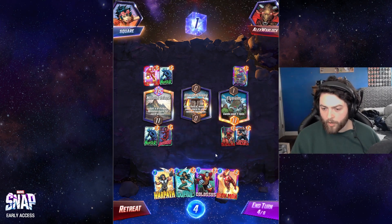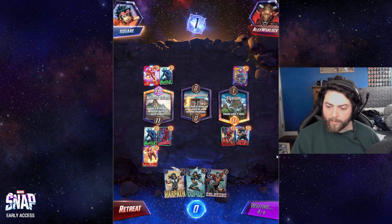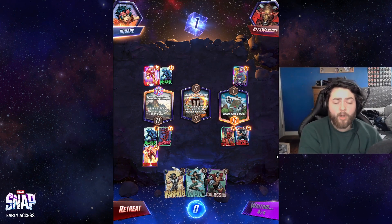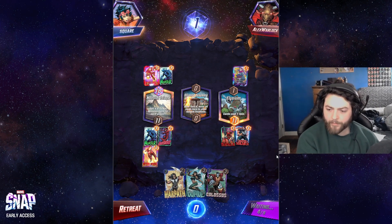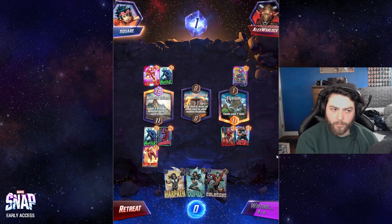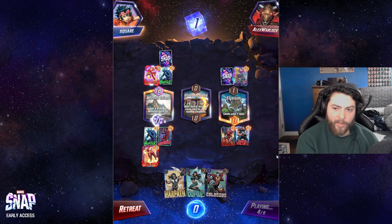I think we go Iron Man of our own on the left, Wave the last turn. And then if we wave the last turn, both players can only play two cards on the last turn of the game. It's just about where I play Wave that matters. Warpath in left probably means we win the Iron Man tile.